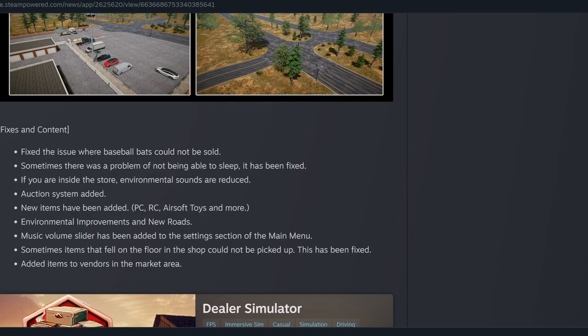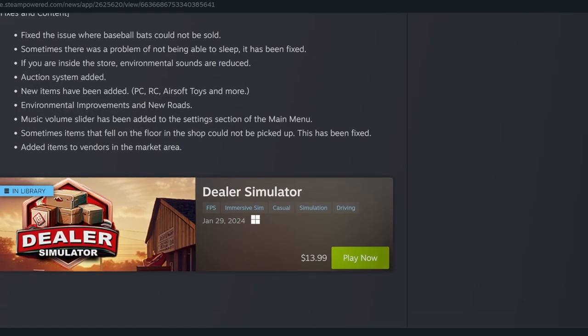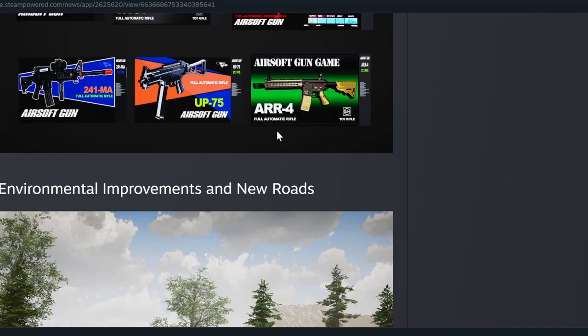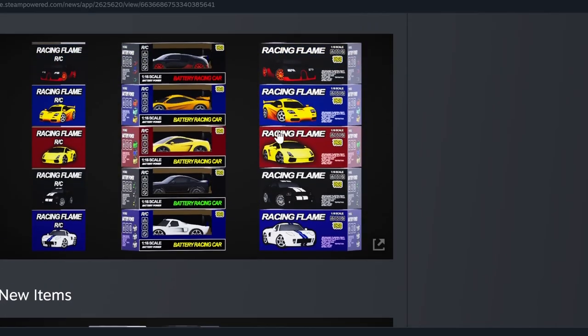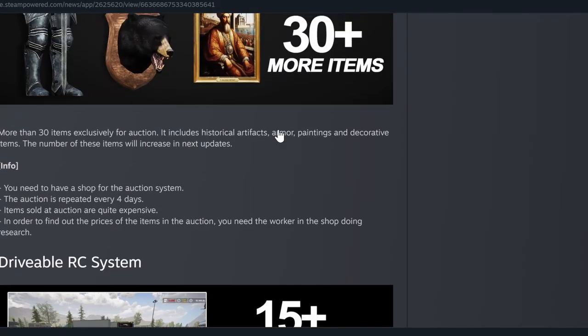New items have been added: PCs, RC, airsoft toys, and more. Environmental improvements and new roads are in. A music volume slider has been added to the settings in the main menu. Sometimes items were falling on the floor in the shop and could not be picked up - this has been fixed. Items have also been added to the vendors in the marketplace area.